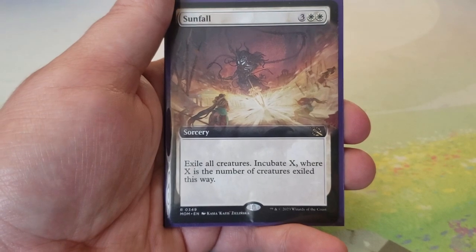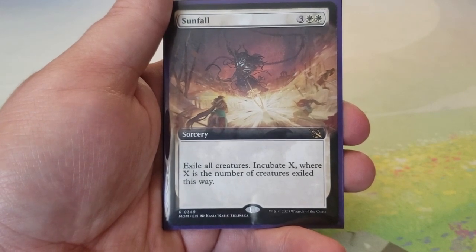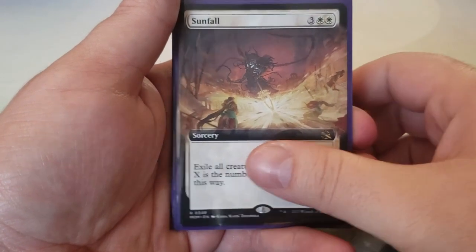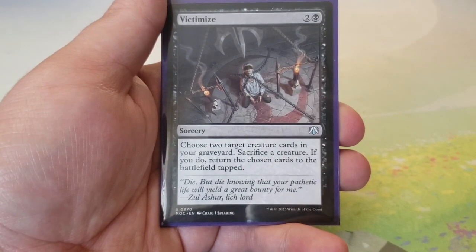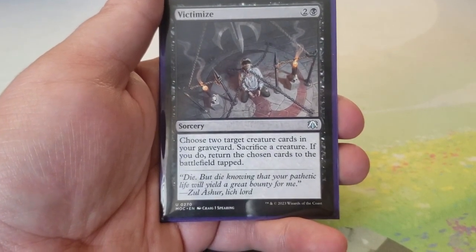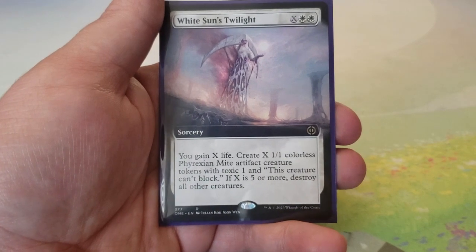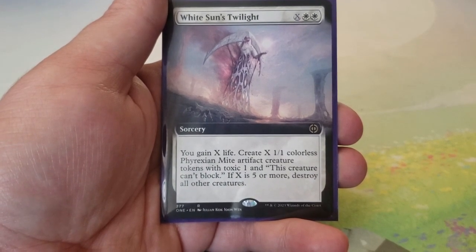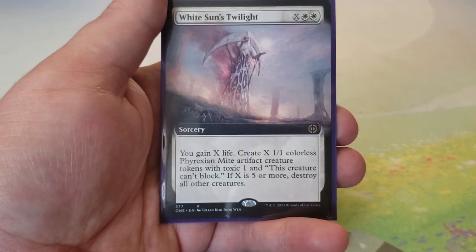Sunfall — three and two white: exile all creatures, incubate X where X is the number of creatures exiled. Similar to Phyrexian Rebirth but it exiles, so indestructible is irrelevant. Victimize — two and a black: choose two target creature cards in your graveyard, sacrifice a creature, return those cards to the battlefield tapped — great recursion that also feeds Brimaz. White Sun's Twilight — X and two white: gain X life, create X 1/1 Phyrexian Mite tokens with toxic one; if X is five or more, destroy all other creatures. Fantastic card.